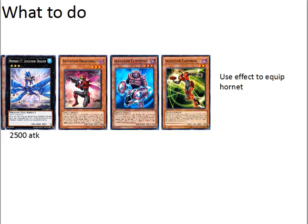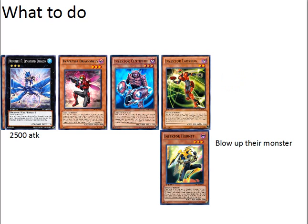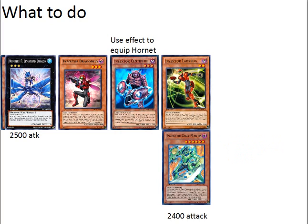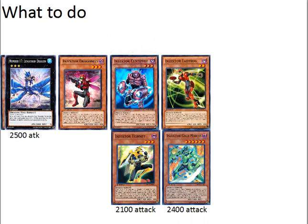We'll use Ladybug's effect to equip Hornet and blow up their monster, or if they have another spell or trap — just whatever you need to do. We'll equip Ladybug with Gigamantis from hand. We'll use Centipede's effect to equip Hornet. As you can see, that's going to be game.